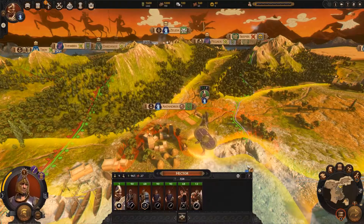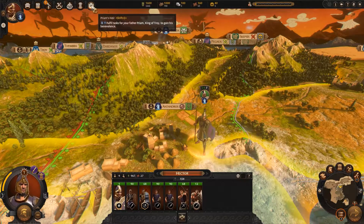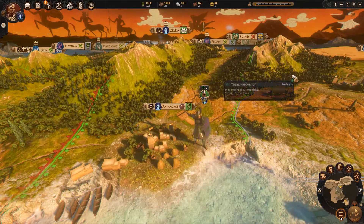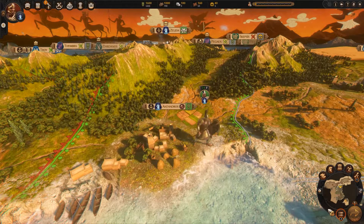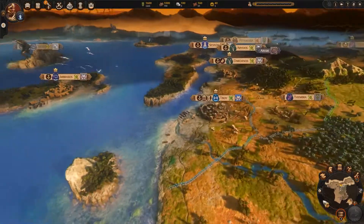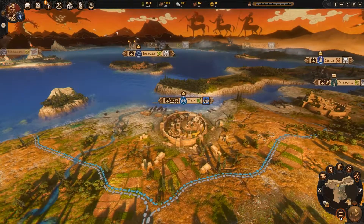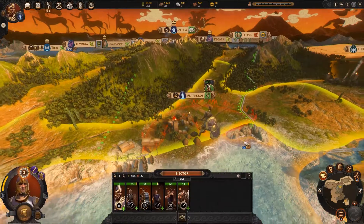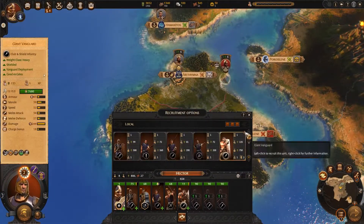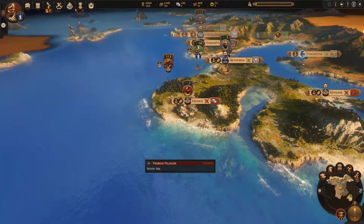Back in mythological land, I'm playing as Hector and it looks like some things never change. I've got to compete against my brother Paris for the favour of our dad so he makes me king. Which is a bit rich considering I never kidnapped a Spartan queen and started a war that threatened the very existence of our kingdom. The Achaeans will be on the way shortly to lay siege to the sacred city of Troy, so I'll need to build up an army of herculean proportions. Let's go see what mythical units I can find to fill the ranks.